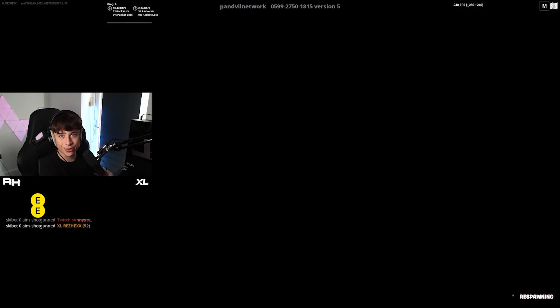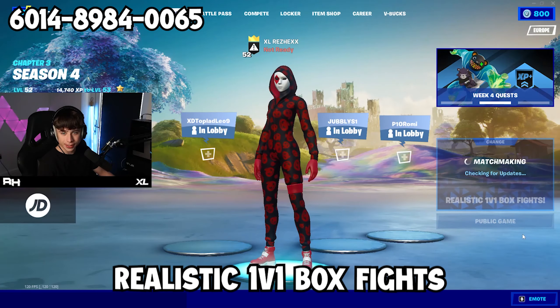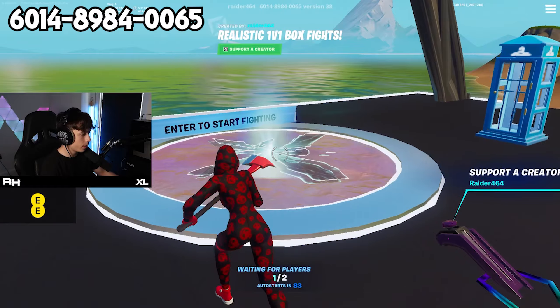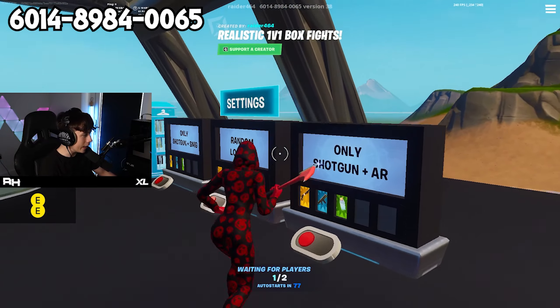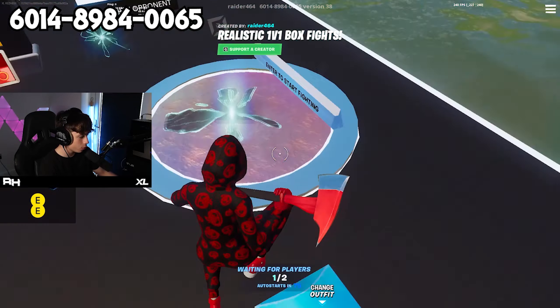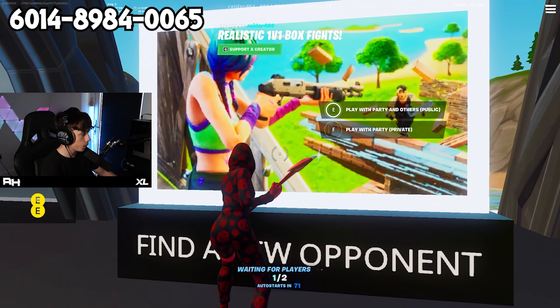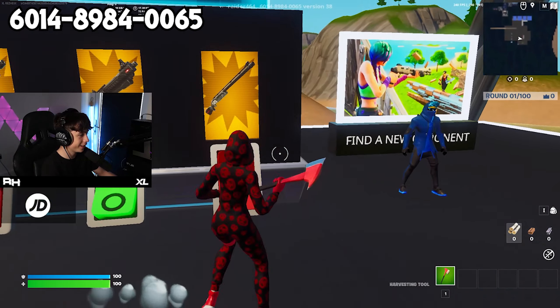For the final map we have Realistic 1v1 Box Fights. We're going to wait for an opponent. You can either load into this map with a friend or just wait and find an opponent by clicking 'find new opponent.' We got someone - he's wearing the Ninja skin, nice.